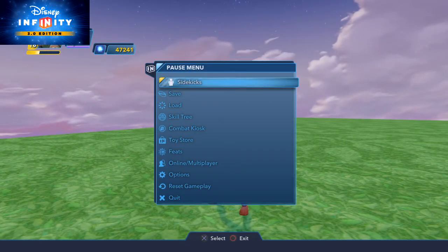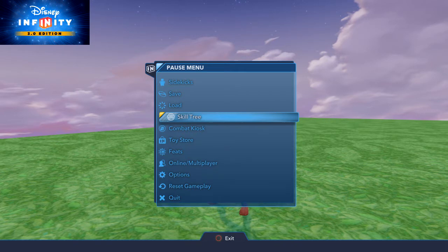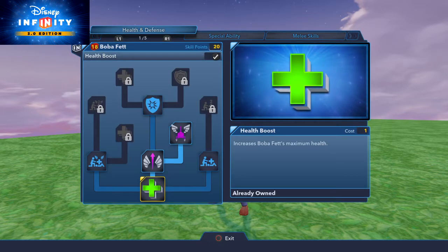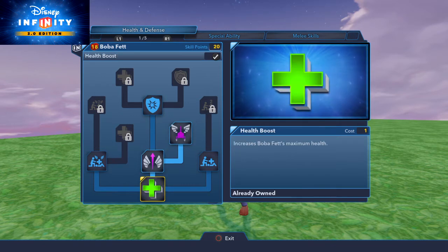Let's look at his skill tree because it looks like he has some upgradable points. He has 20 points - that's a lot. This one is 'Take to the Sky' - allows limited playset flight and unlimited toy box flight. He basically just super jumps in play sets and has unlimited toy box flight.